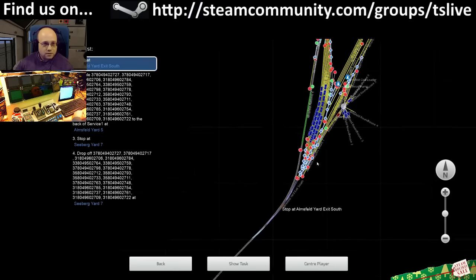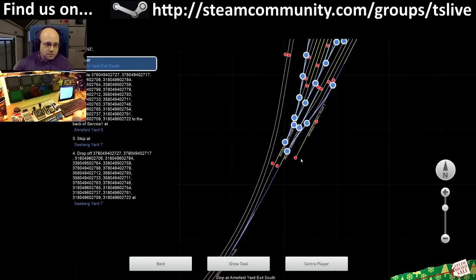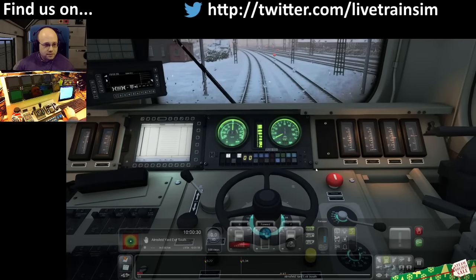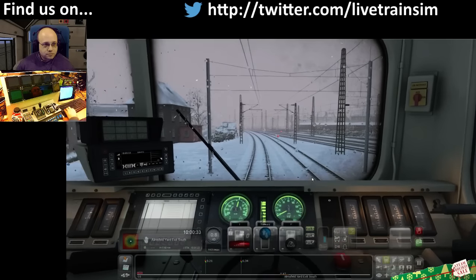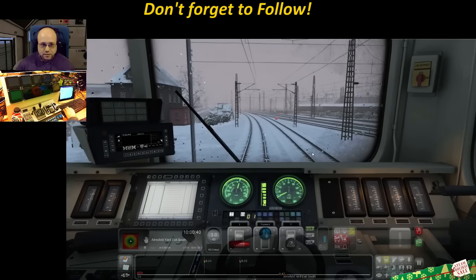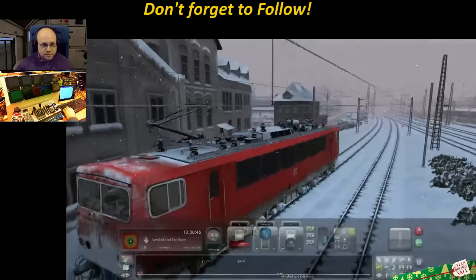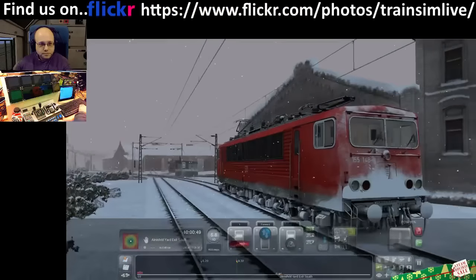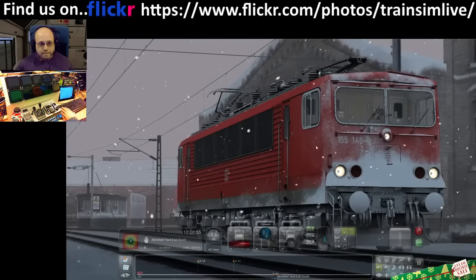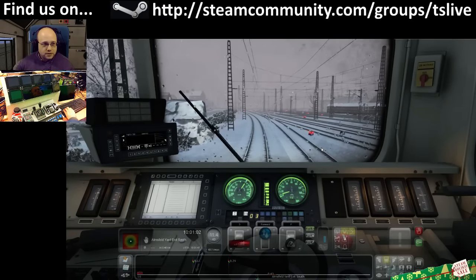I've got to remind myself what I'm even doing. Right, so we've got to come across here and stop at Armsfeld exit south. I wrote this scenario and I can't even remember what I'm doing. This loco fits lovely in the winter, doesn't it? Right, let's get moving.